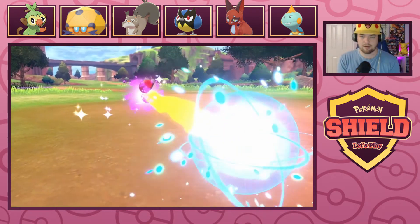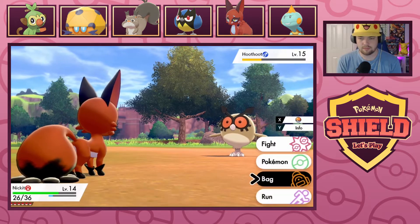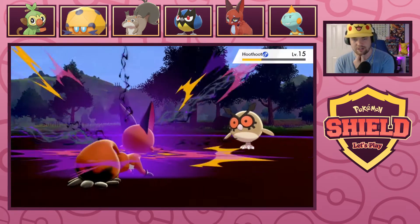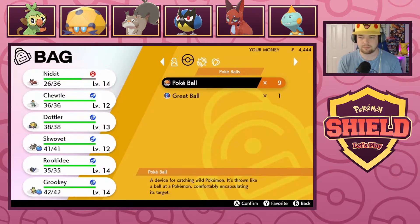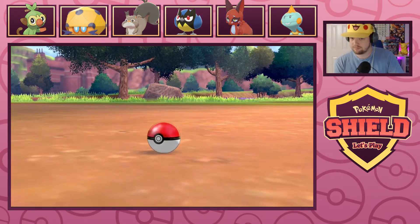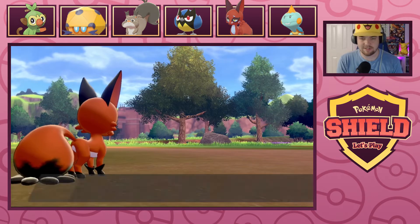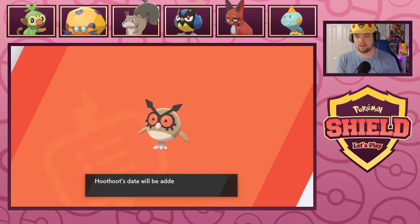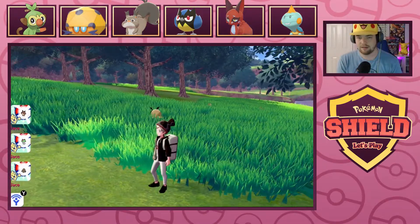We're running low on Pokeballs — we've caught a lot of Pokemon. Come on, not even a wiggle! Calm down there, Hoothoot. I don't know if I can even go for another Snarl, to be honest. It's not too much — can confirm. You love to see it! It's a fair chunk of XP. Level 15 — Grookey might be evolving. Looks like it's level 16, so not quite yet.